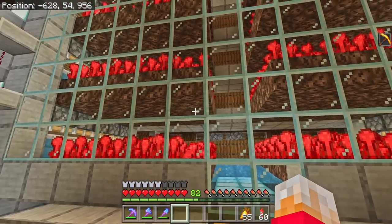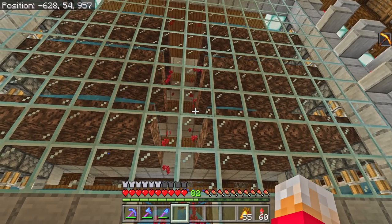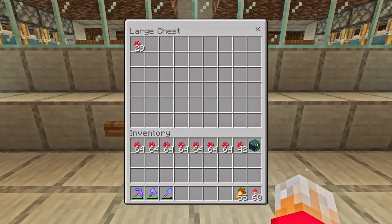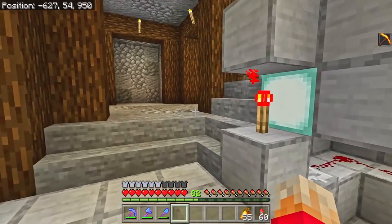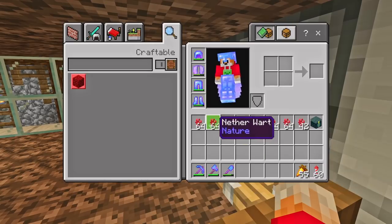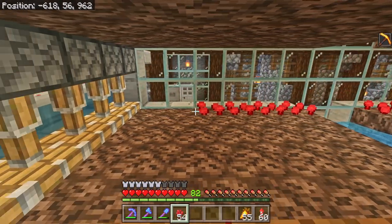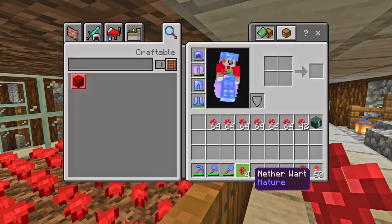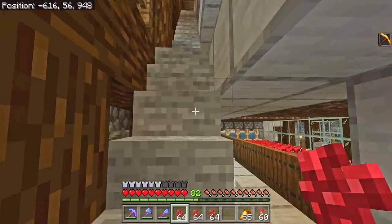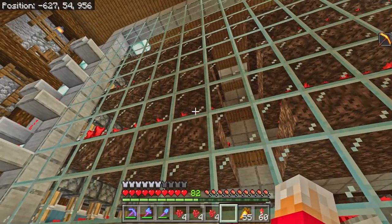Before we go let's just quickly give this thing a run through so you can watch this. All of the Nether Wart falls down, none gets loafed over at all. It all went in there and then all you do is run around here, grab your Nether Wart out of your inventory like this and just run along and plant it. I had a full stack and I've got four pieces left, so each level takes 60 pieces of Nether Wart and there are four levels, which means just about four stacks worth is required.